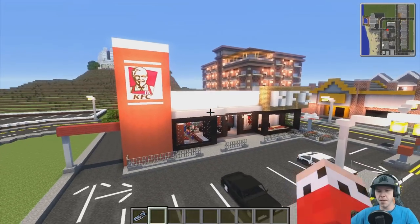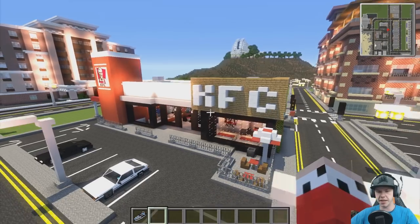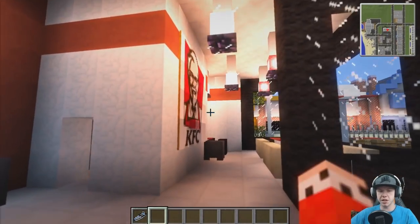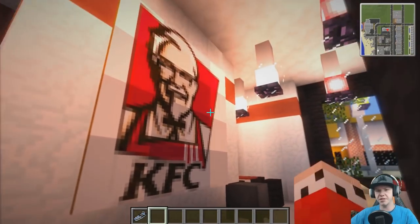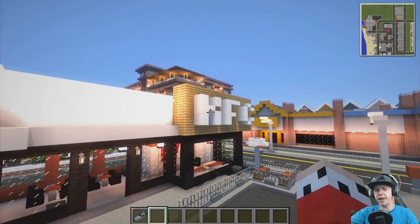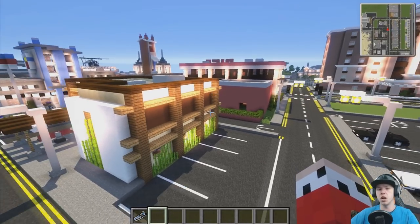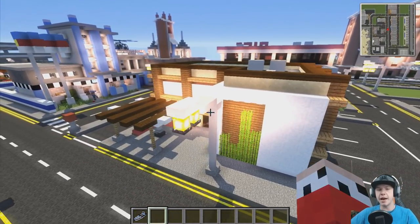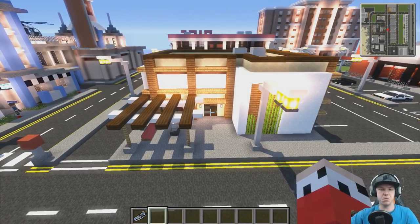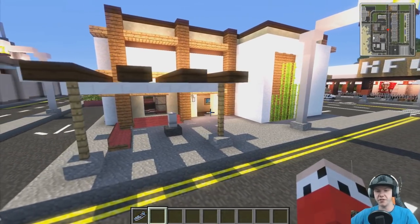We've got the KFC over here - this was probably one of the first buildings we did. I'd do a few things differently now. We recently built a McDonald's which I really like, but one thing I do like about this building is the interior. We made our own custom KFC painting for the little city texture pack. As an update - there will be a world download and texture pack download in the description below, which'll get you as close to this world as possible. I don't have links to all mods installed, and I can't do a mod pack download as that's copyright.